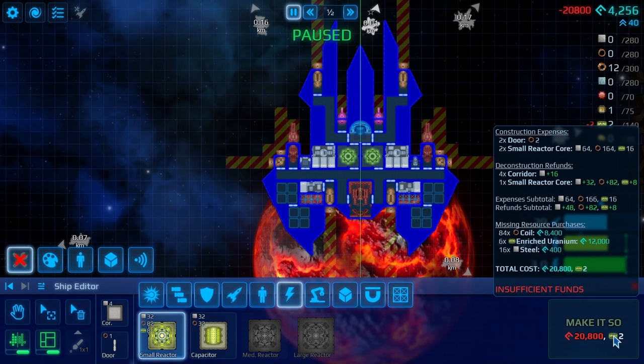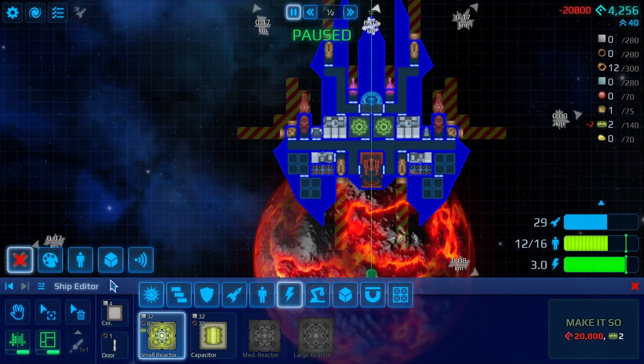Two small reactors, 164 coils, and 16 of something else. So if we can get some more coils and more enriched uranium - we shouldn't have sold that.